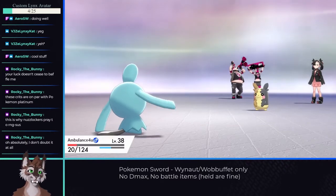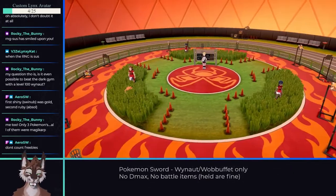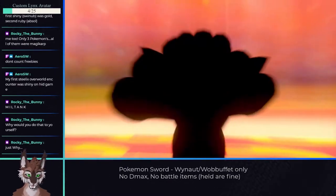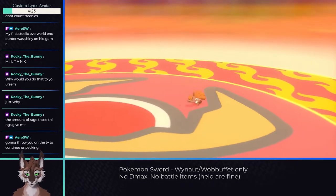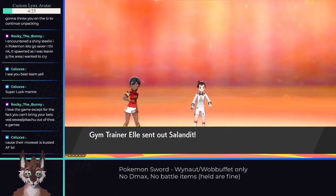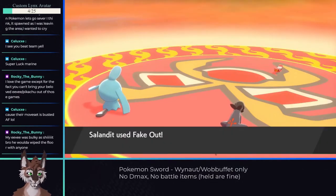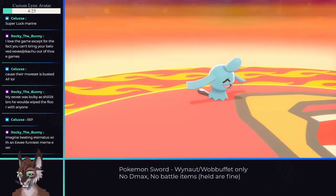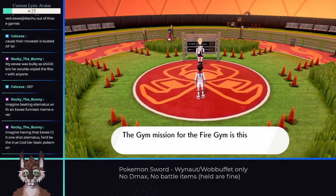Before we can challenge gym 3, the game wants us to fight Marnie, which didn't give much trouble. The gym challenge is a bit different — the game gives us an option of catching Pokemon or KOing them, and naturally we'll KO them. No individual encounter proved difficult, but we do have to double battle against wild Pokemon, and sometimes the battle partner will attack Wynaut instead of the wild Pokemon, which can lead to some blackouts. Luckily, you don't have to restart the whole challenge, only continue from where you were.